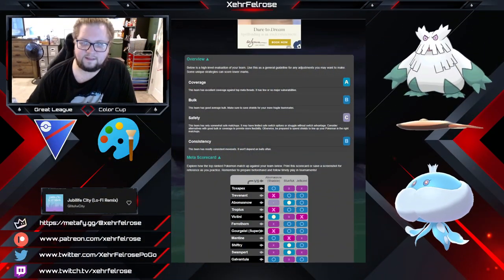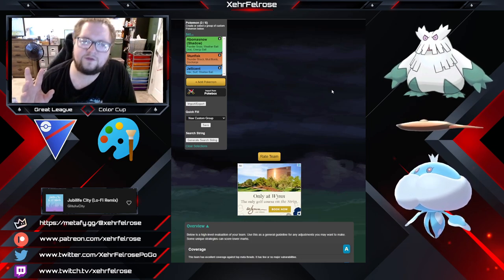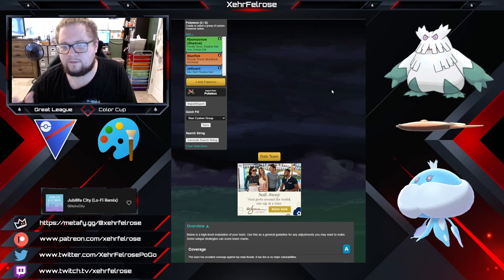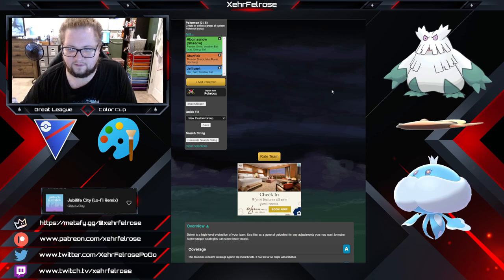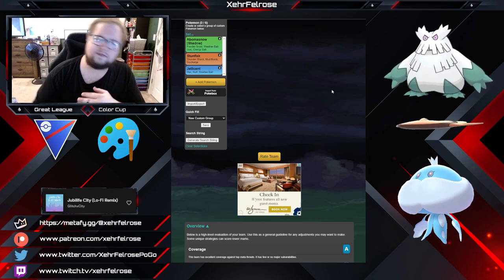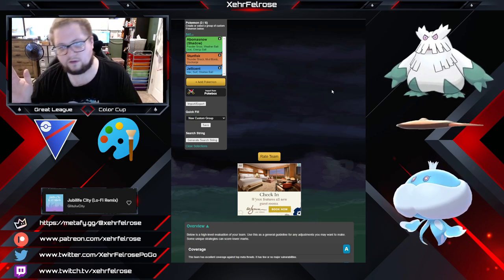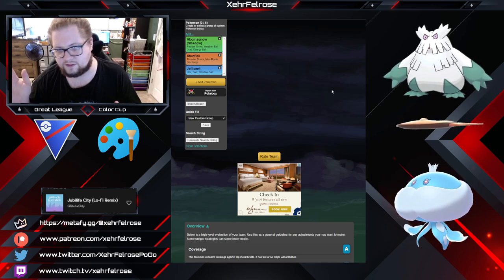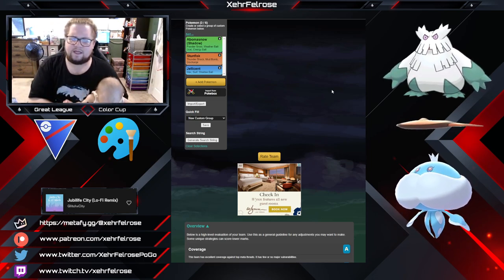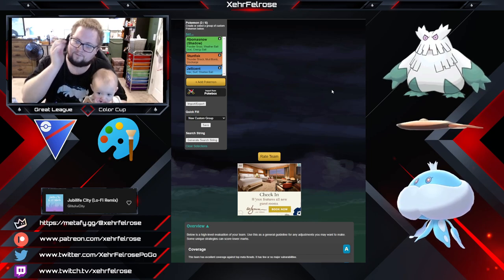Next team is a slightly different take on Abomasnow. We've got Abomasnow in the lead and two things in the back — this team is pivotal around the Trevenant and Toxapex matchups. Abomasnow is super strong against Trevenant in the lead but not great against Toxapex. So you're going to flip to Jellicent in the bad lead against Toxapex to draw out the Trevenant. You're running Hex so you go for that Shadow Ball. You've also got Surf, so if you're feeling saucy you can bait for a shield and then go for Shadow Ball to take the next shield. That sets you up to use Abomasnow to farm down, and then Trevenant is out of the way for Stunfisk to sweep in the back.